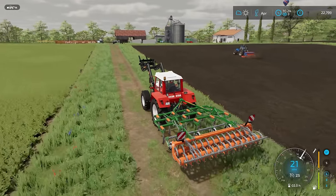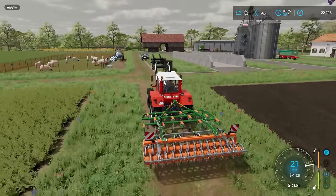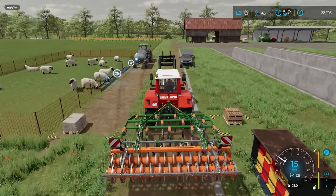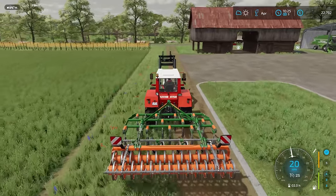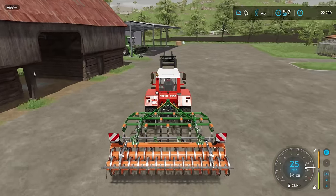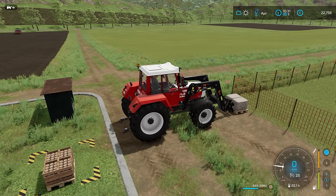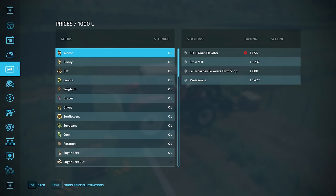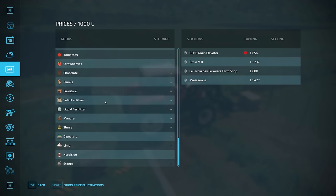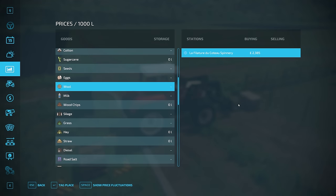I'm going to leave the worker to continue — it's over halfway done. In the meantime I can start to deal with the wool. There is honey as well — I think it's a full crate. I'll put the pallet fork in to check how full it is. I'll take the cultivator off first. It's actually not that full yet — only 63% full. If the price is right we can sell it, otherwise it's not worth it. If I find wool on this list: £2,385 for 1,000 litres.